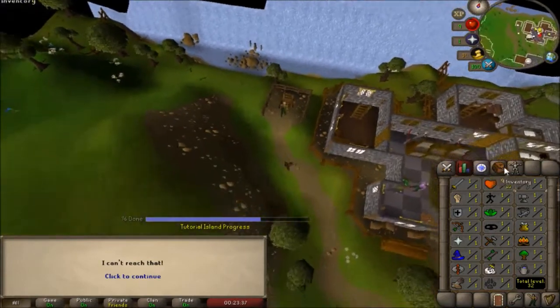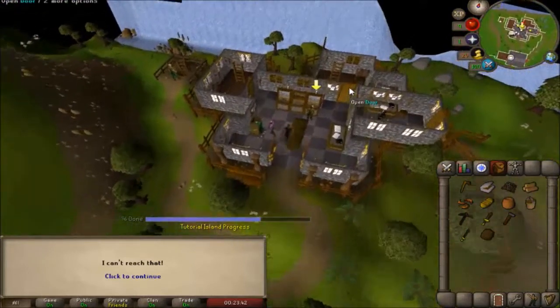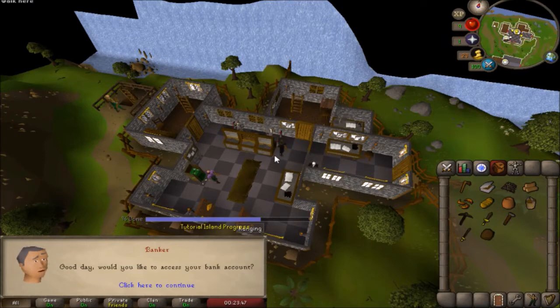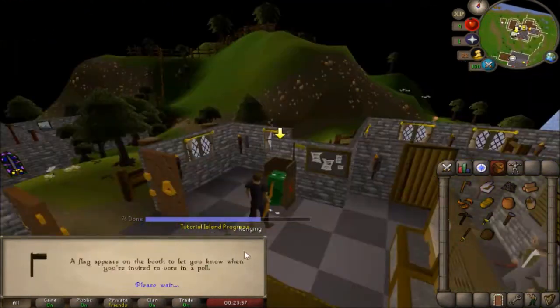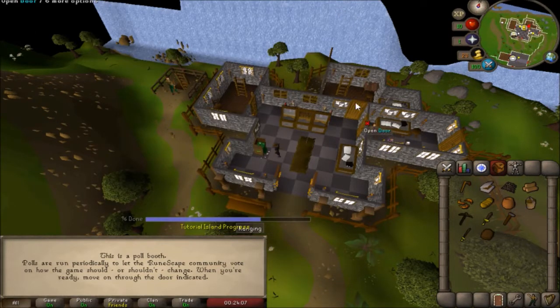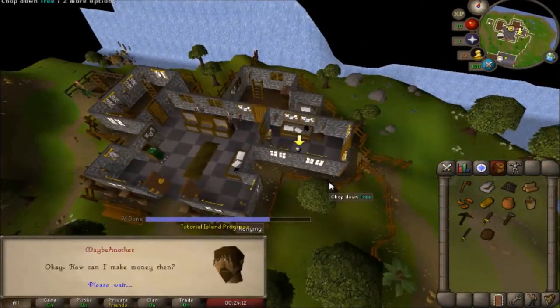Next, we're going to talk to the banker and discuss what it's like to have a bank in Old School RuneScape - it's basically where you can keep all your items. Use the bank booth, say yes to access your bank account, and you can put any items in there, but I would wait until after the tutorial. Next, go to the poll booth - when you're in-game, you'll be able to vote on new things coming into the game. I highly recommend you get involved with the community and vote. Poll booths will be everywhere a bank is.